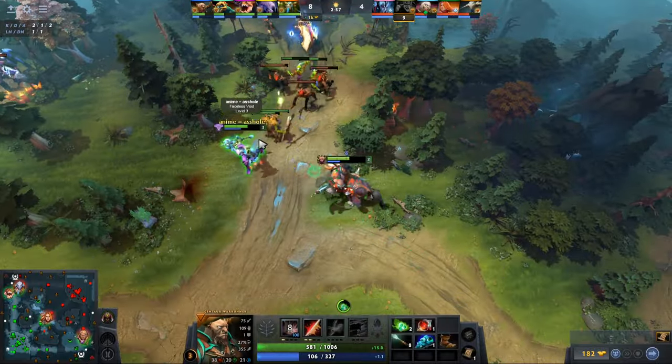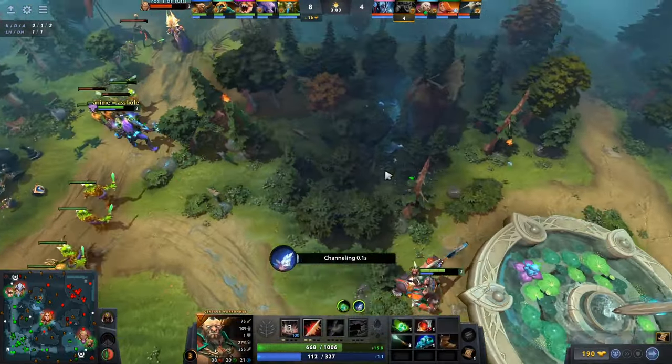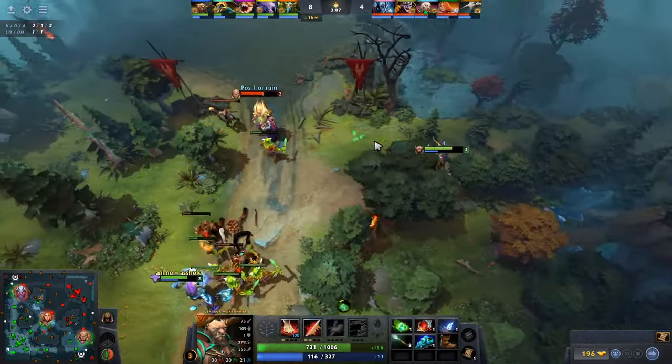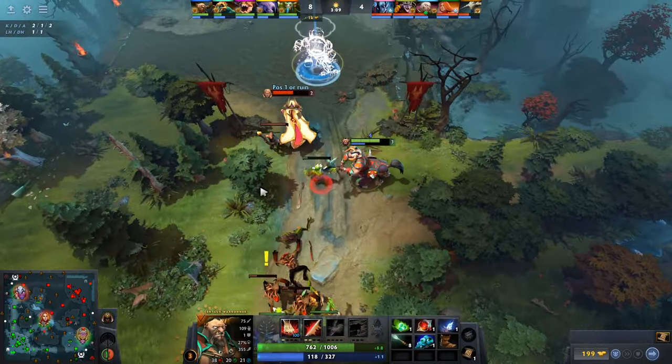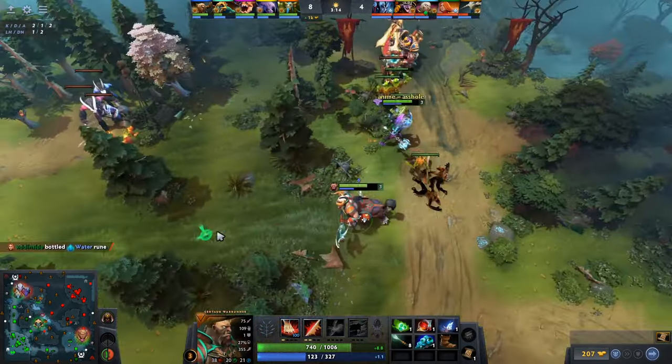Additionally, the spell Return enables Centaur to farm easily in the late game, which allows him to scale well and maintain relevance even as the match progresses. The weakness of Centaur is that he initially has low base armor, so it gets really hard to lane against heroes that reduce armor, but there are ways to play around them.